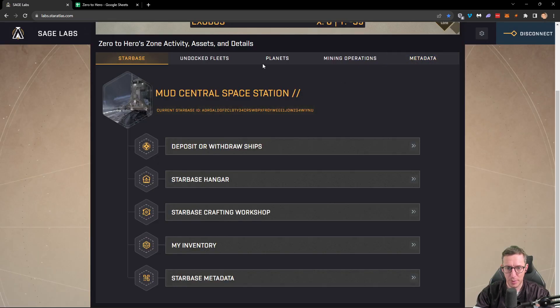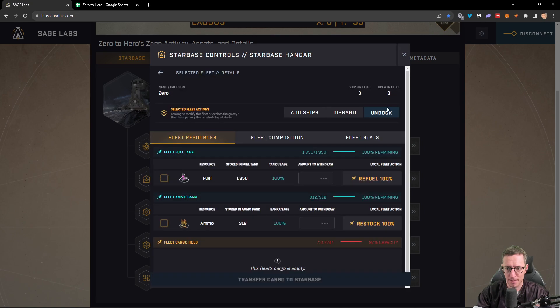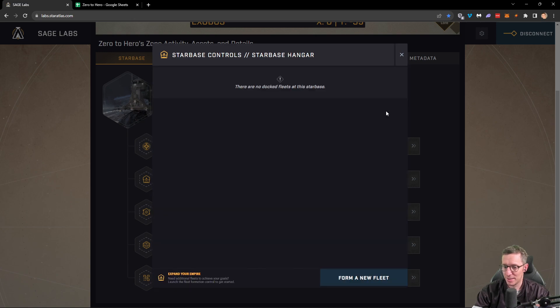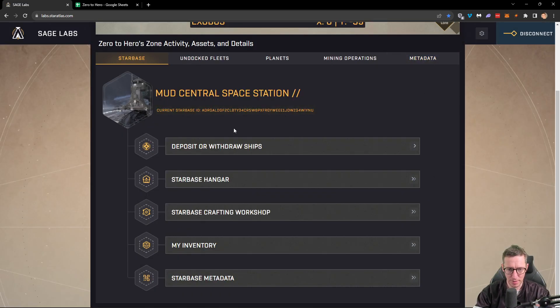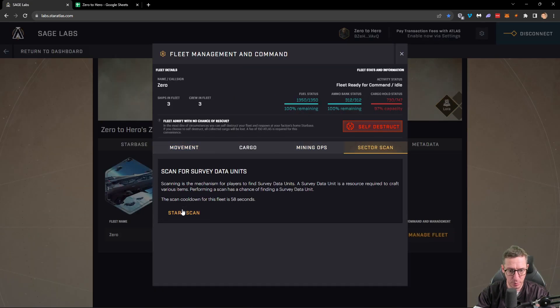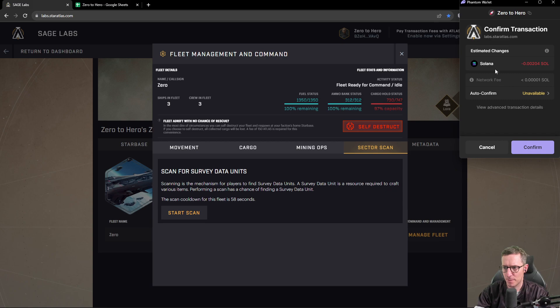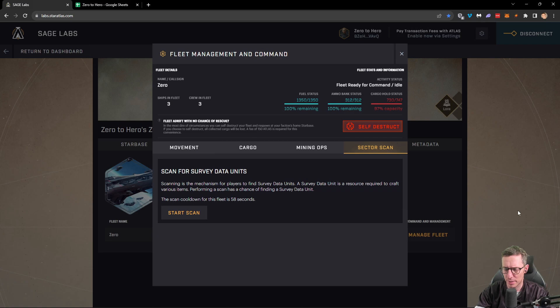Now we're at capacity — we can undock. So let's go to our star base, go to our hangar, click on the fleet, and undock. Let's see what we can do. The first thing we're going to do with our undocked fleet is manage fleet and scan the sector where we are. It'll put us on a cooldown and we'll see if we can get anything. We're confirming that fee. Scan did not reveal anything — that's a shame, we were unfortunate there.